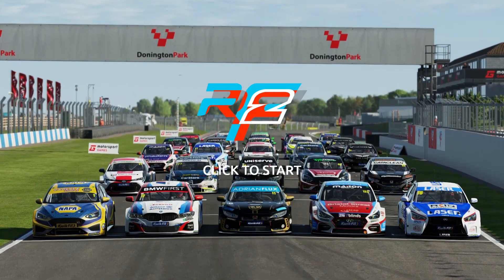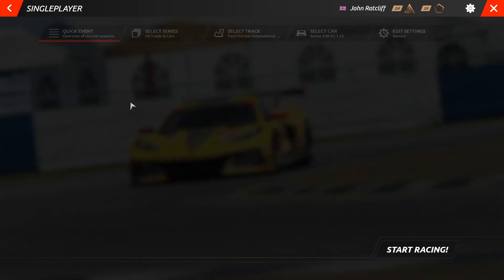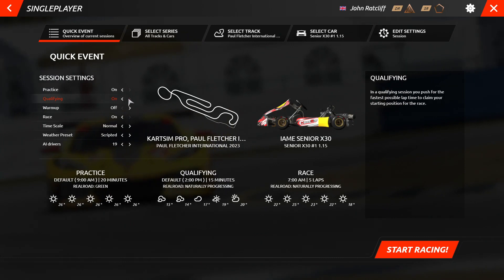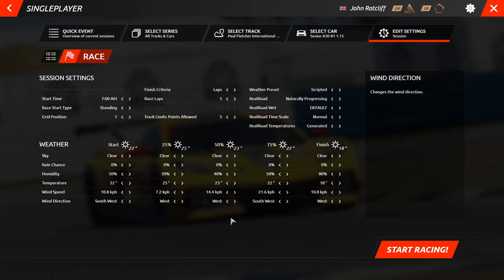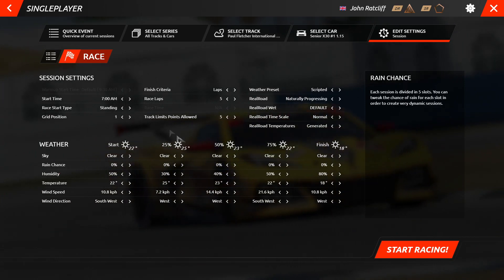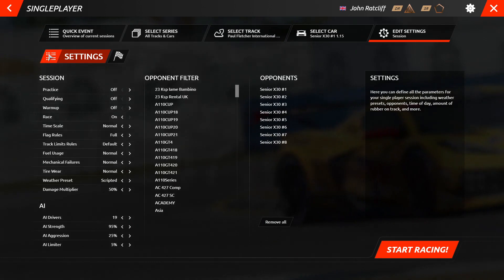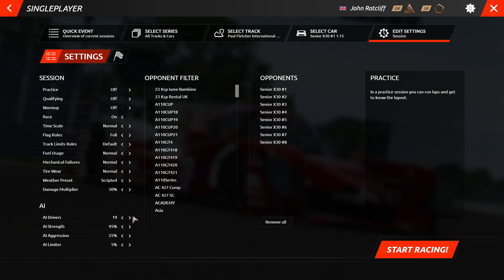Firstly, you'll need to open R-Factor 2 and click through to the single player mode. Once there, decide which sessions you would like to complete. Click on any one of the session's settings at the bottom of the screen and then click the box with 8 dashes in the top left corner of your screen, directly below the quick event button. This takes you to the general settings and you will then be able to see the AI settings in the bottom left corner of your screen.